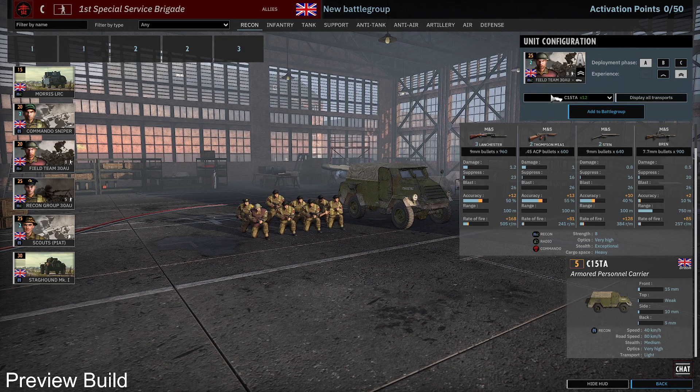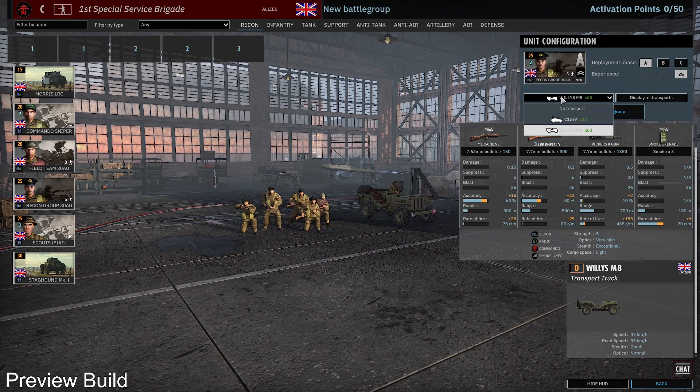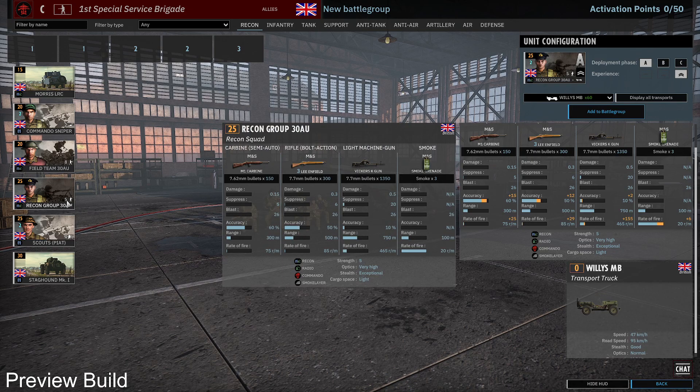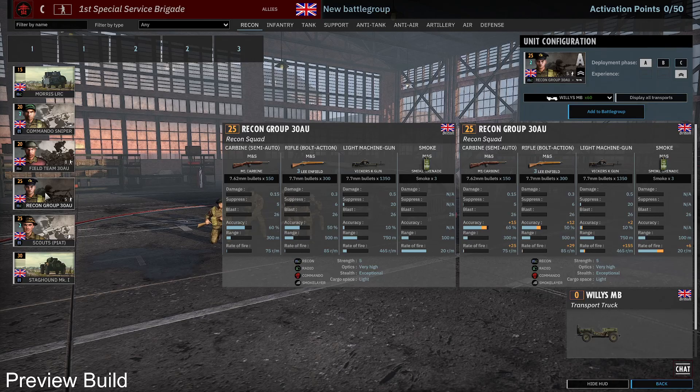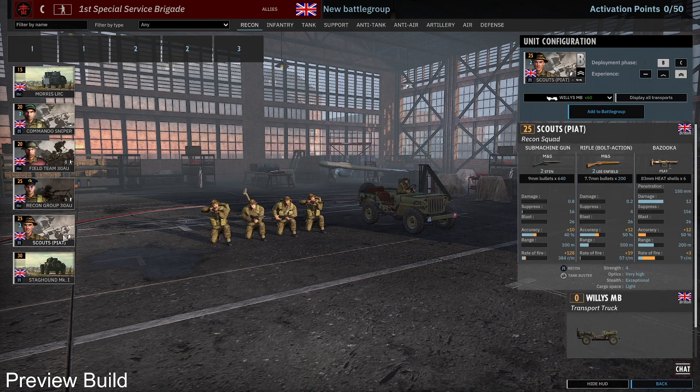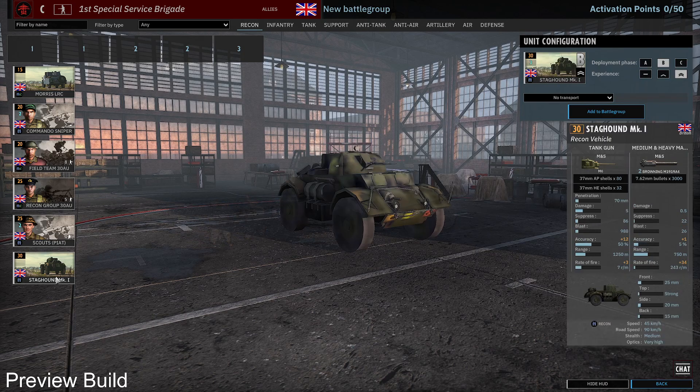The Field Team here — the Wrecking Group — you can bring in the Wireless as well depending on your liking. It's basically the same unit but split up, and the loadout is quite different: it's got smoke and a Vickers. The Wrecking Group is more for ranged combat with the bolt-action rifles if you want to fight them at all. You also get the Staghound, which is there to show the mobility of the division.